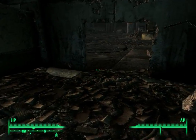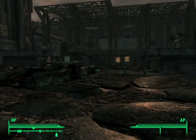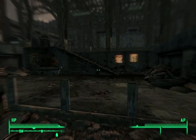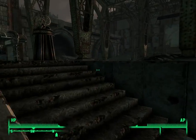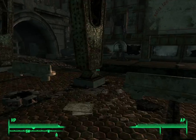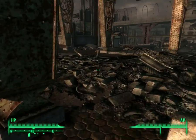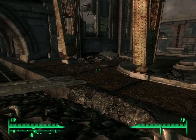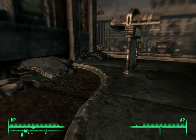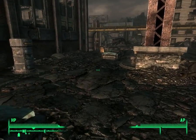Ah, here we go. I don't know where the way out was. What's over here? Are these actual tunnels? Yep, there's a door. Might have to check out where these lead eventually, but for now let's just get all the fast travel points.